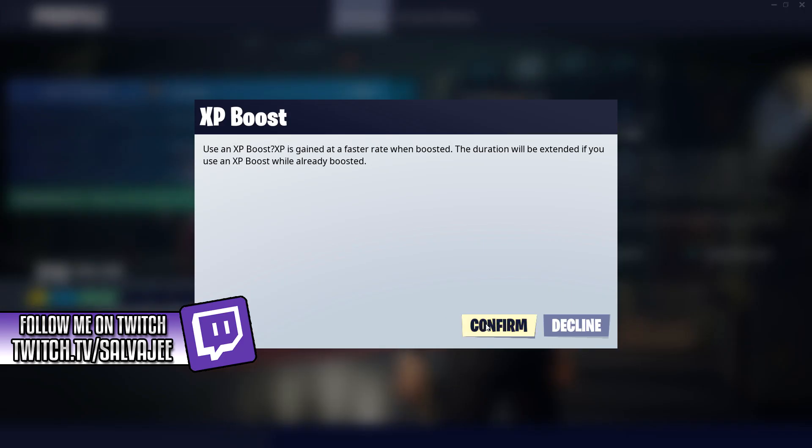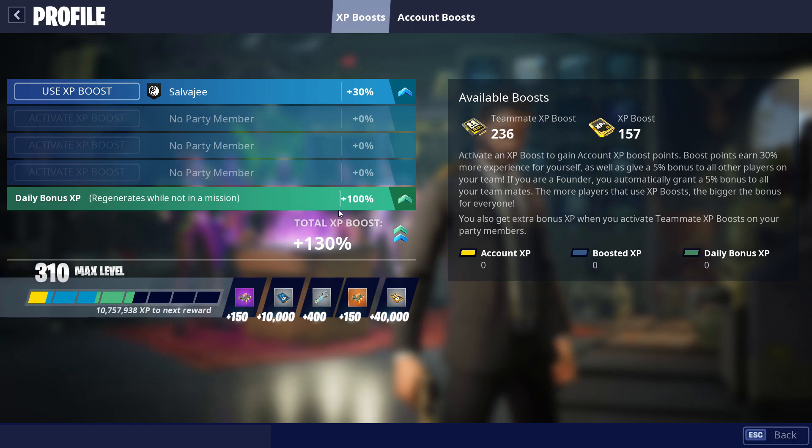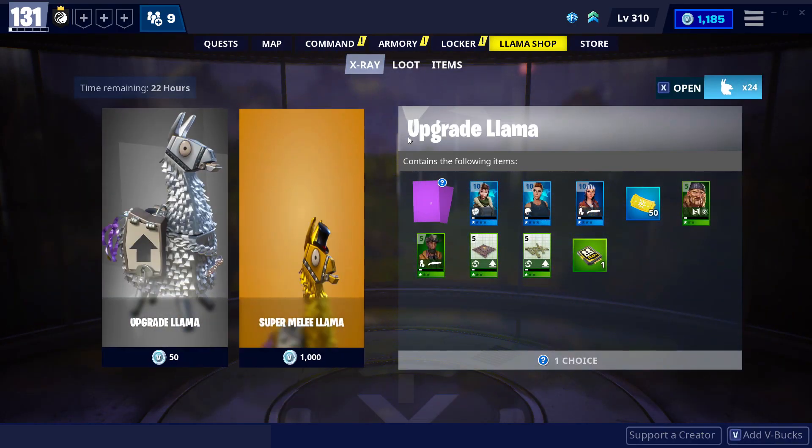That's why you shouldn't really save up on your XP boost — you should use them as much as you want. When you're first starting out in Fortnite Save the World, that's where you should be maximizing these boosts as fast as possible, because getting to Commander level 310 is really important. As you level up, you're going to be unlocking gadgets.